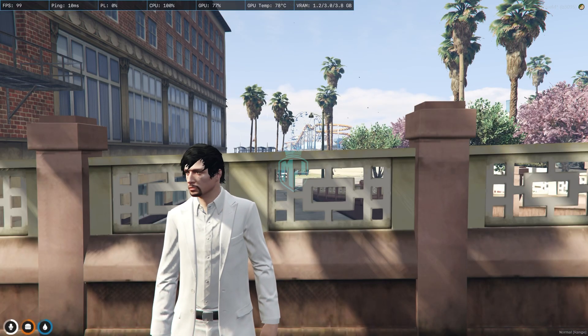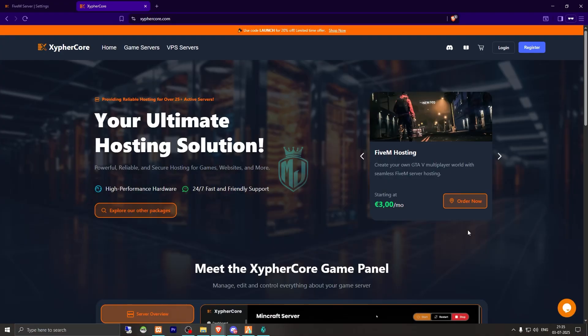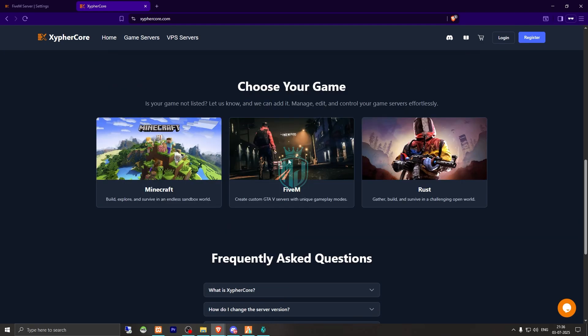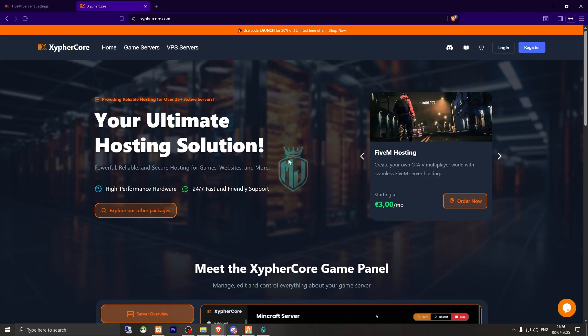I'll provide the code in the description box as well. Let me take you to the website and show you the other things. Right here you will see our hosting platform Cypher Core — game servers and VPS servers at an affordable price. You can use the code 'launch' for 20% off your first month. Cypher Core provides high performance, reliability, low latency, and 24/7 support as well.